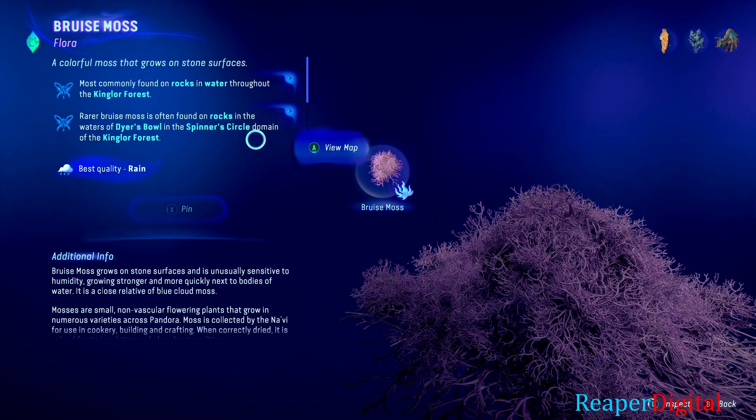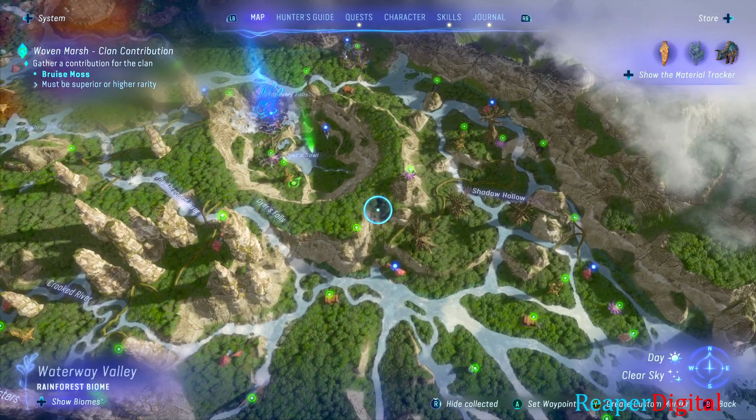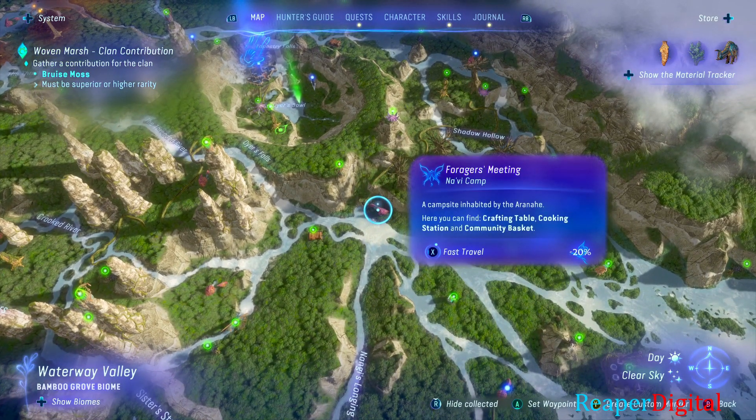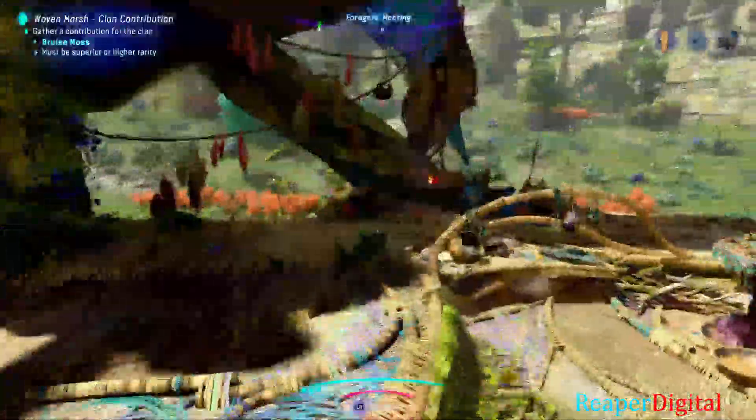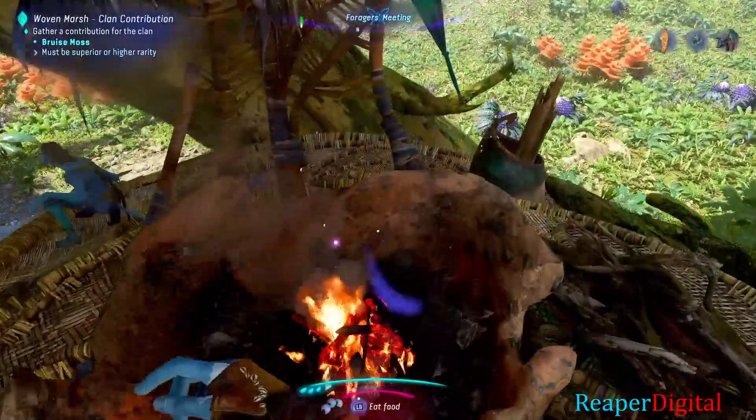If we look at bruise moss in the Hunter's Guide, it'll tell us that it's most commonly found on rocks, and more rare bruise moss is found in the Dyer's Bowl in the Spinner's Circle domain. It also says the best quality can be found while it's raining.